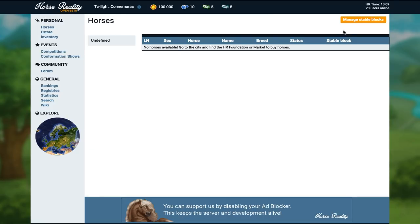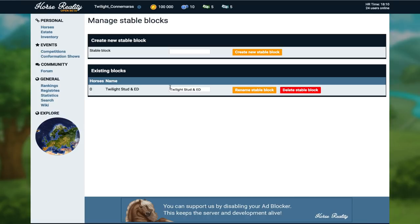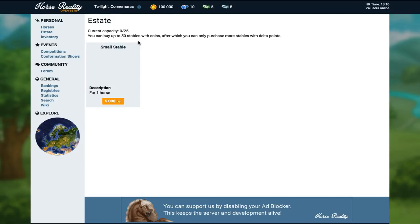So I have no horses yet. I can manage stable blocks — I can create new stable blocks. I've added a stable block. Let's have a look at our estate. My current capacity is 0 out of 25. You can buy up to 50 stables with coins, after which you can only purchase one more stable with delta points. At the moment I've got 25, so I don't think I need to buy any right now.